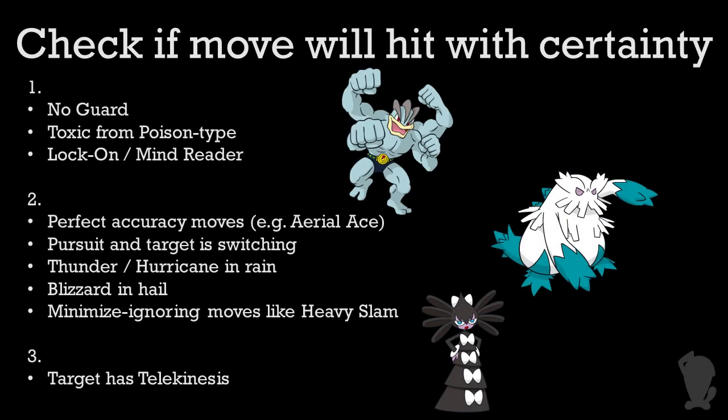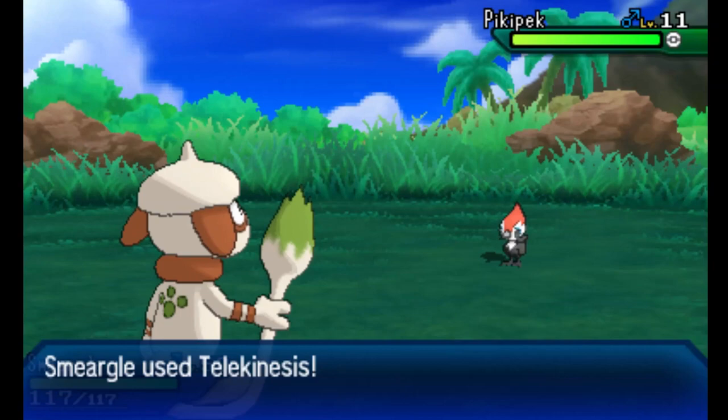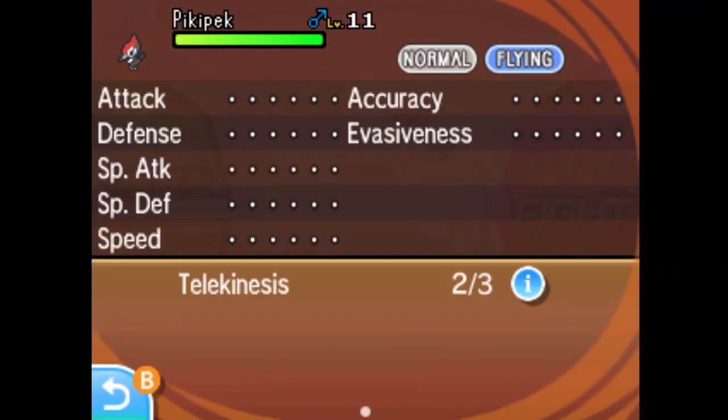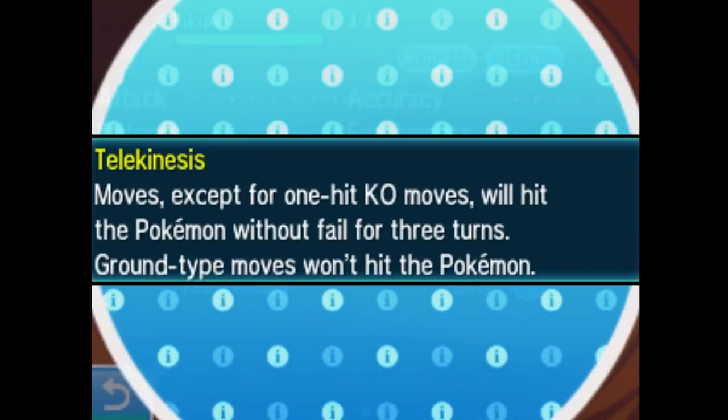Next, check if the move is sure-hit because of its internal move data. For example, Aerial Ace and Clear Smog are sure-hit accurate, as well as Max Moves and Z-Moves. This would also include examples like using Thunder in Rain, or Heavy Slam into a target that used Minimize, or Pursuit when the target is switching. Finally, check if the target has Telekinesis. Telekinesis was only around in Gen 7, and it forced the target to be airborne for three turns while also making all attacks used against it sure-hit accurate. It got axed in Sword and Shield, though.